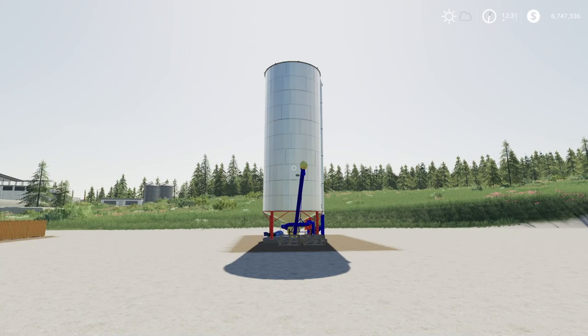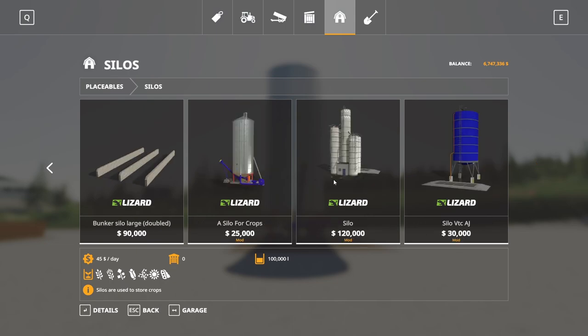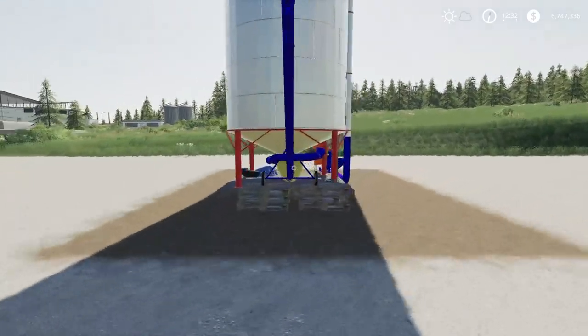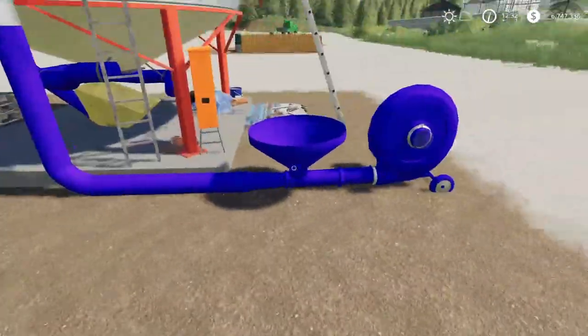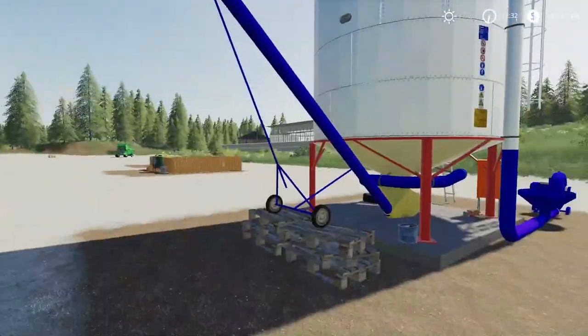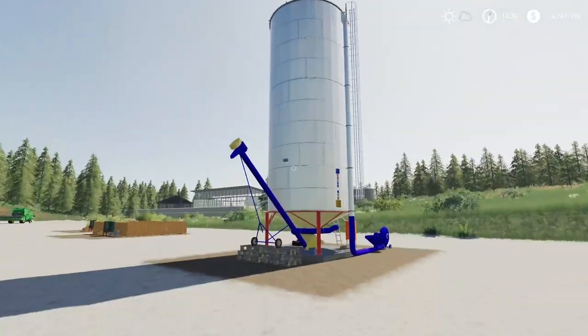Next we have a Silo for Crops by Bartso NV3 — 8.57 megabytes to download, for all platforms. Found in the store under Silos at the end. This one is $25,000 to buy, $10 a day maintenance, holds the listed crop types, and holds 40,000 liters of each. Nicely detailed mod. The in point is in the back and the out point is right next to it. Nice little detailed silo if that's what you're looking for.